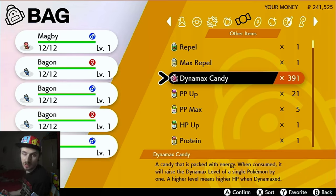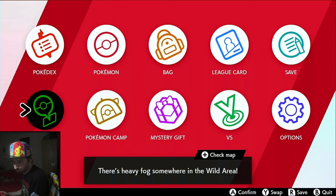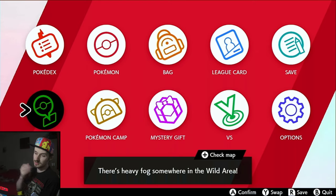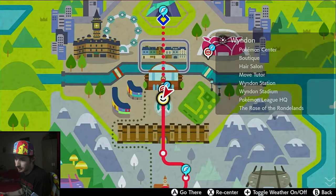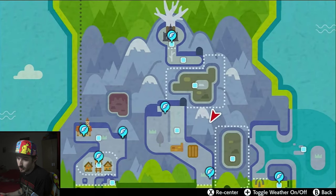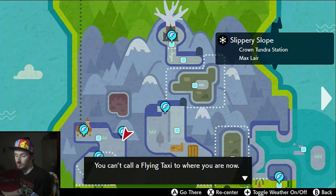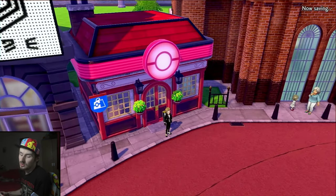Now you just need to level it up until it evolves into Salamence. The easiest way is to do regular raids with experience shares equipped and just keep leveling it until it reaches level 100. Once it evolves, you'll change the ability, and then go to the move tutor to pick the moves you want. Those are the last few steps.